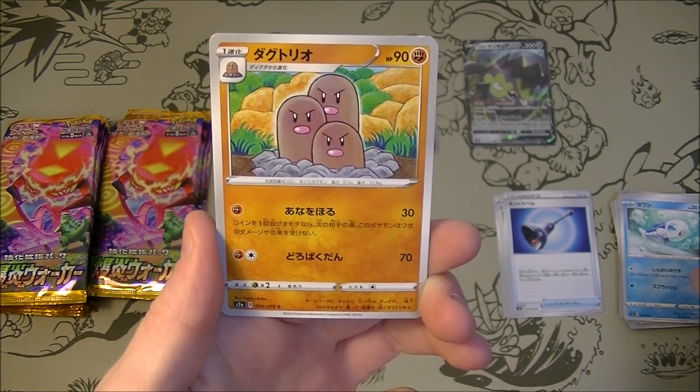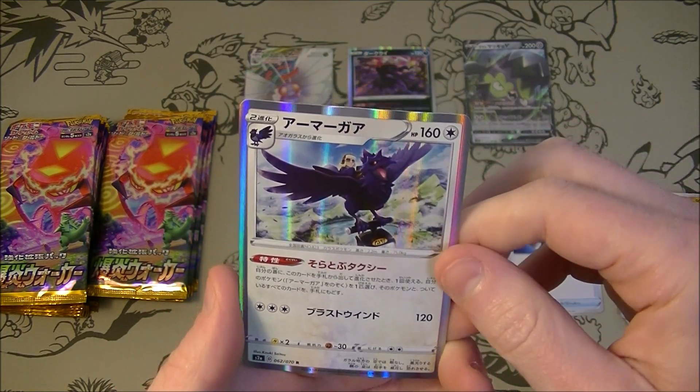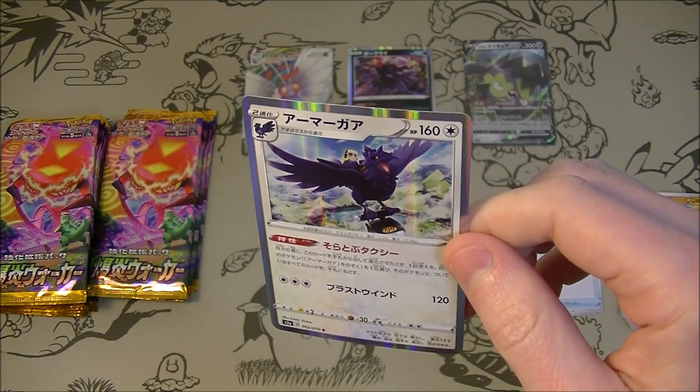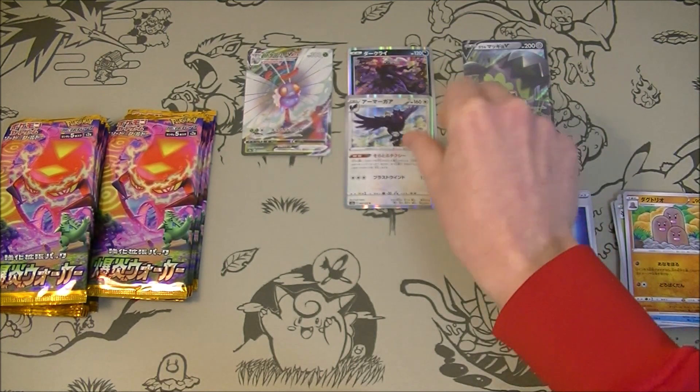We got Dugtrio, looking good. And we've got Corviknight — it's got a dude riding on the back. I didn't realize it was so big. He's a beast.